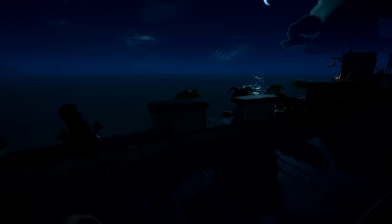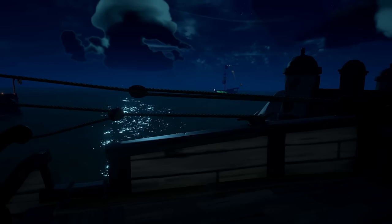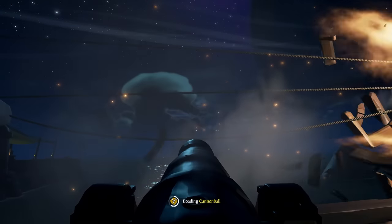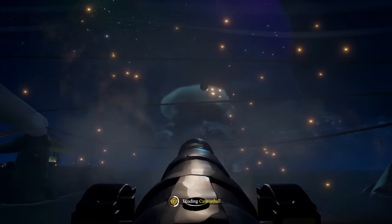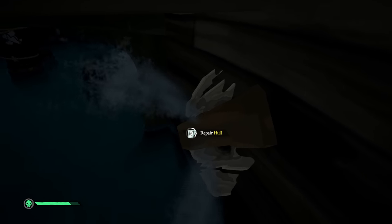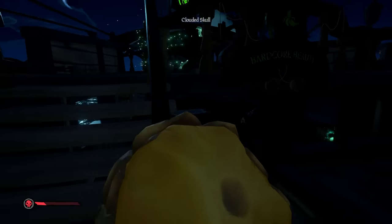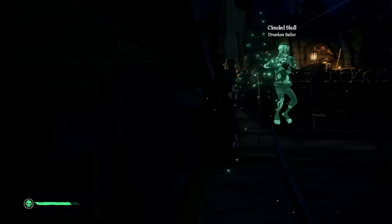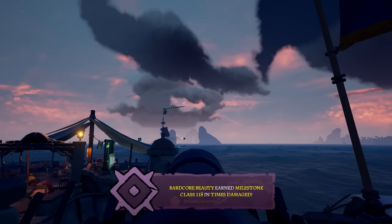First, the opposing ship didn't spawn where I expected. Because of how Port Merrick is laid out, I couldn't see her until she was practically on my ship's cannon line. Right away I understood that this was a player who played a lot of Hourglass — they didn't seem deterred at all by our ship's positioning. This reveals one of the biggest weaknesses of this strategy: against a great opponent, your ship is a sitting duck. No matter how many cannons there are on Port Merrick, if you focus your efforts on putting holes into the opposing ship, they will be in trouble — and we were absolutely in trouble.